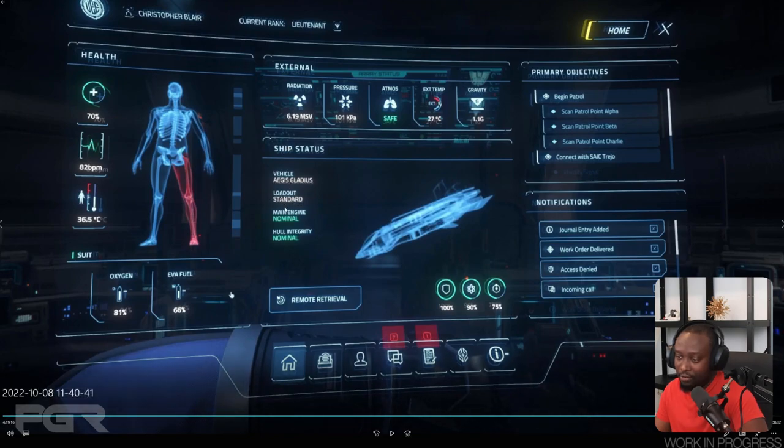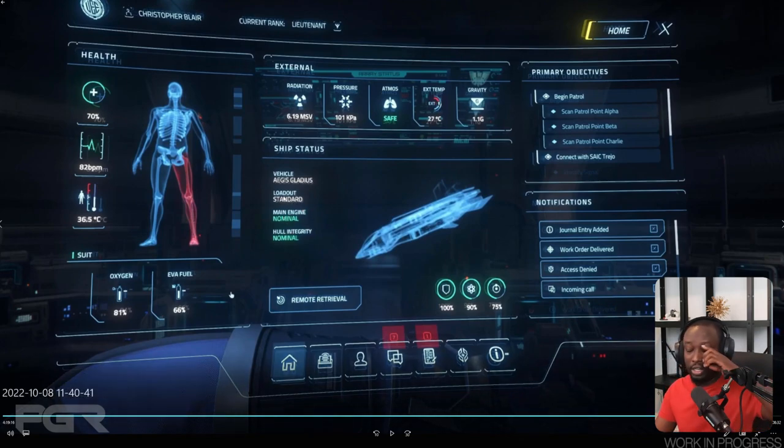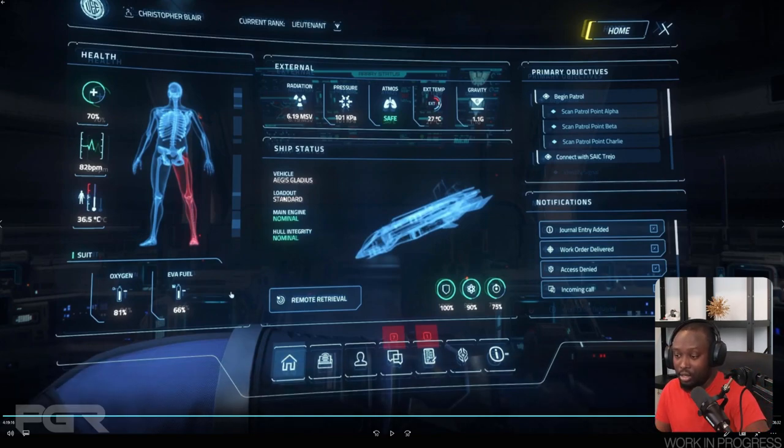It looks like you're going to have loadouts, so I think we'll be able to save our loadouts for our ships — that's a great thing. You can quickly swap between them based on what you're going to do with your ship. It says 'standard loadout,' though this is Squadron 42, so I'm not sure if this is Squadron-specific or if we'll also have something like this in the PU. It also shows main engine nominal and hull integrity nominal.